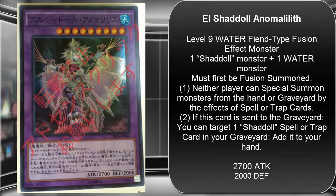It is a Water attribute Fiend Fusion Monster, Level 9, 2700 attack, 2000 defense. It requires one Shaddoll monster and one Water monster to fuse. Its effect: must first be Fusion Summoned. Neither player can Special Summon monsters from the hand or graveyard with Spell or Trap effects. If this card is sent to the graveyard, you can target one Shaddoll Spell/Trap card in your graveyard and add it to your hand.